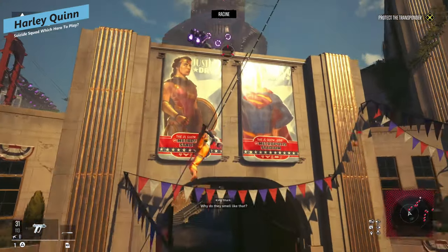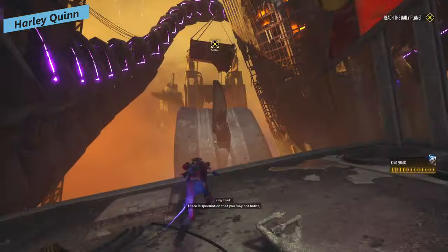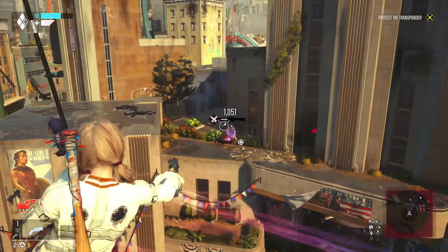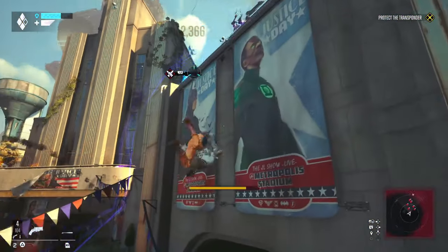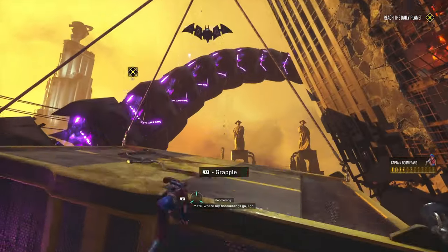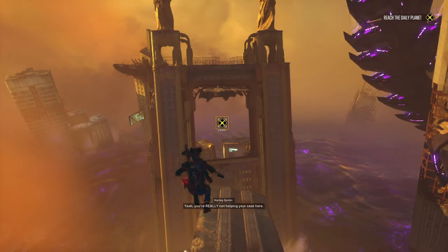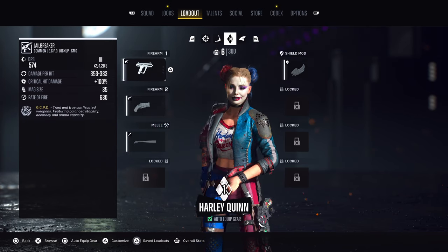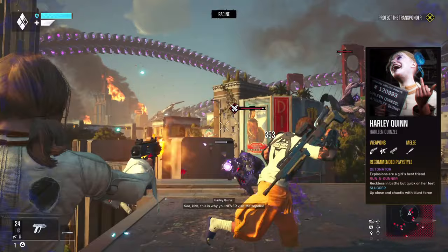For Harley Quinn, you've got access to Batman's grappling hook hooked onto a drone, so you can swing around, maintain that swing, and shoot from it — similar to how Deadshot can hover in the air. You can also grapple onto the corners of buildings, with movement mechanics very similar to the Arkham games. For melee weapons, you've got mallets and baseball bats — the weapons Harley Quinn is known for.